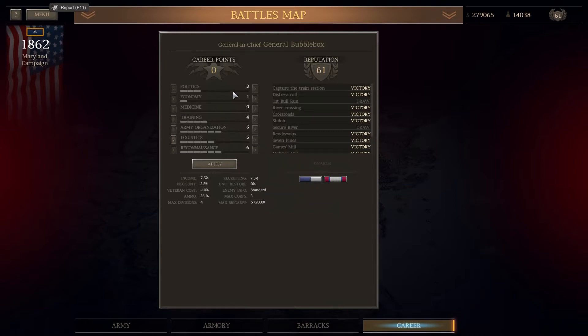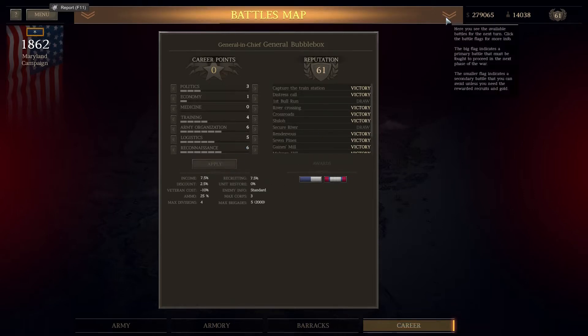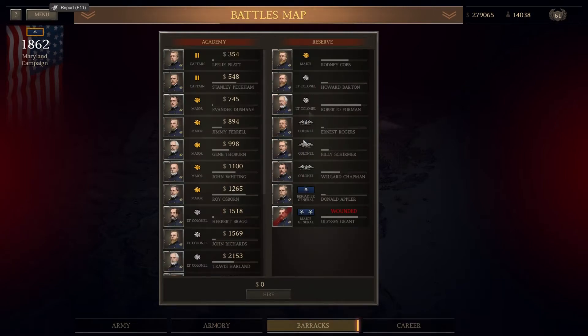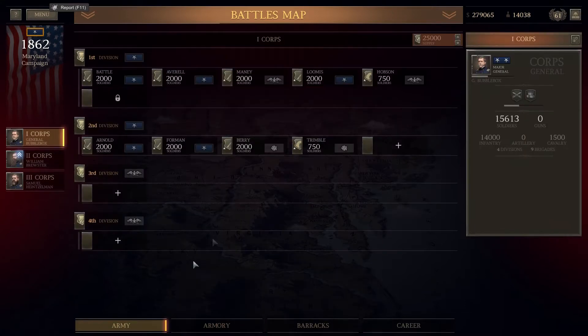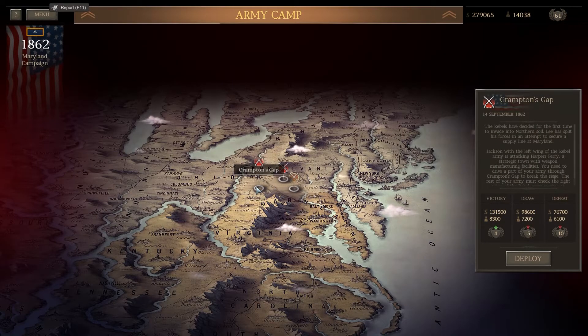Logistics is more important than other stuff because if you haven't got the bullets it doesn't matter how good your weapons are - you're not going to kill anything without bullets for your guns or shells for your cannons. For let's plays, reconnaissance is also important because you guys want to see what's going on on the battlefield. Our barracks have got plenty of good commanders, and our armory has plenty of weapons to distribute for new recruits.